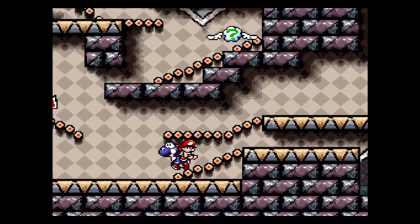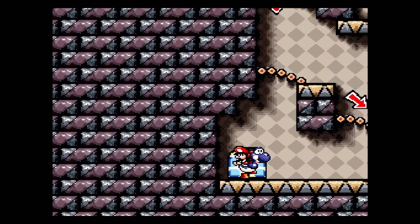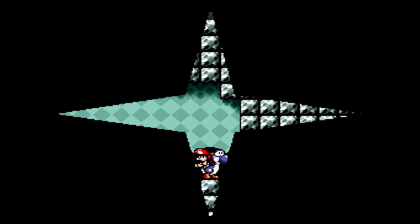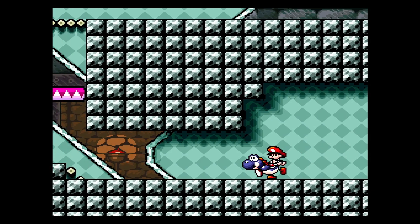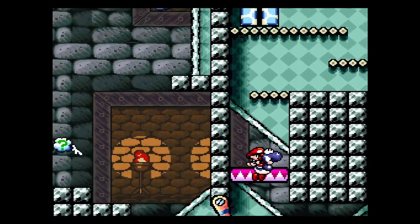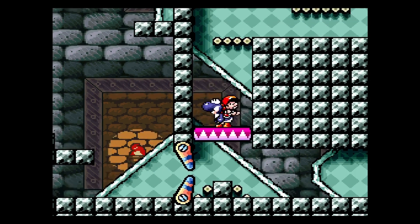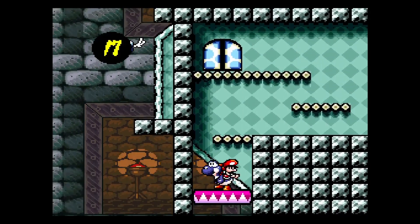I don't know if you can shoot through the gap here. It might be one of those things where you need to have the Super Baby Mario star power, but then again would he be able to break that cloud question mark thing?